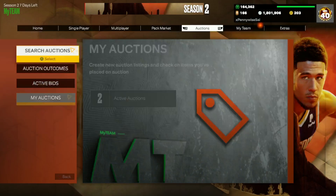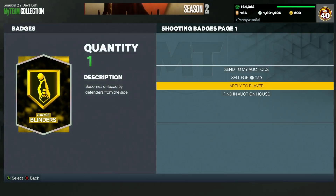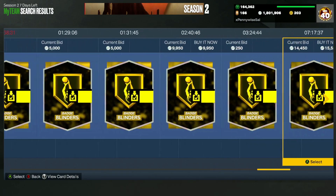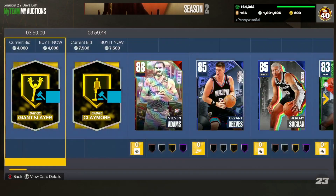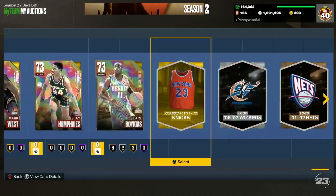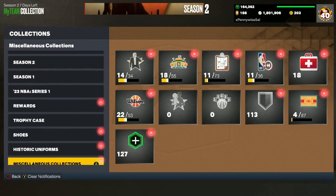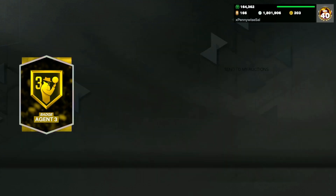I'm also going to show you guys what the best badges to sell are. What you can do to make a lot of MT is go through your badges, look at all these gold ones, find them on the auction house, see which ones have the most value, and then go list them up — it's super easy. Gold Blinders is 8,000 MT; I can undercut this like crazy. I'll list mine up for 5,500 just so I know it's going to sell fast. From selling three different gold badges, after tax we're going to make about 15,000 MT, and this is taking me what — 30 seconds to a minute.